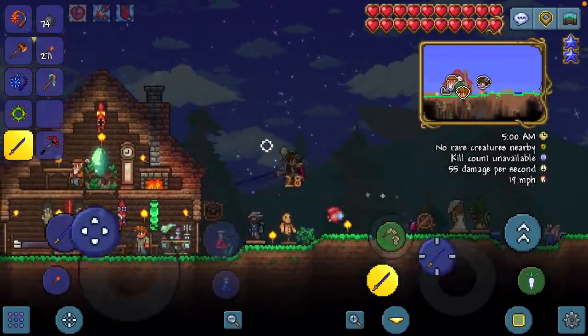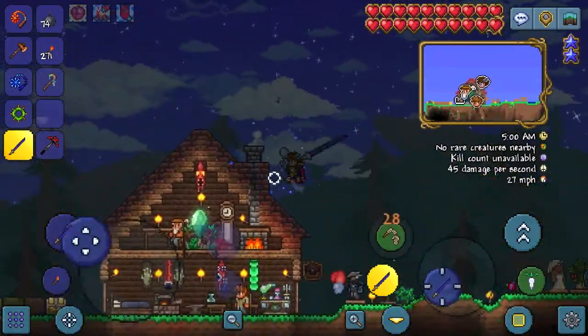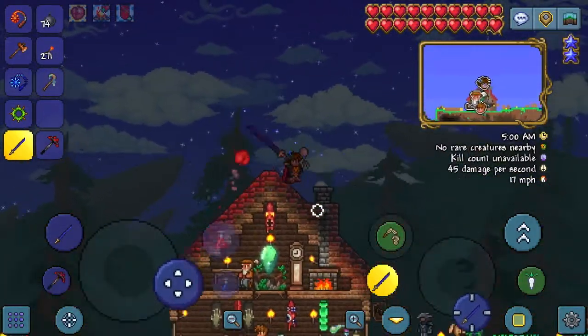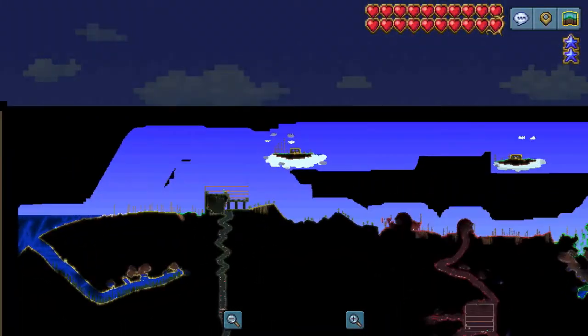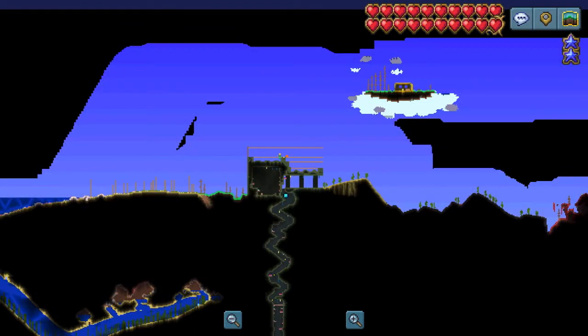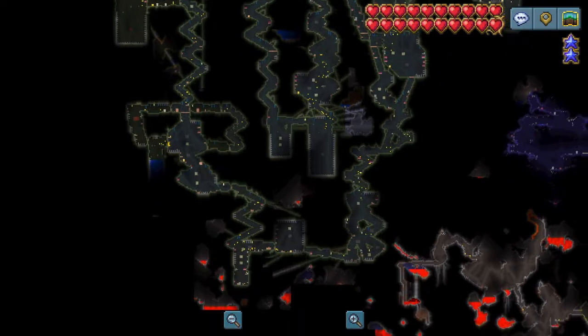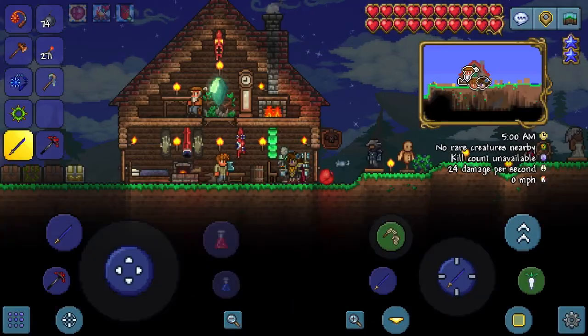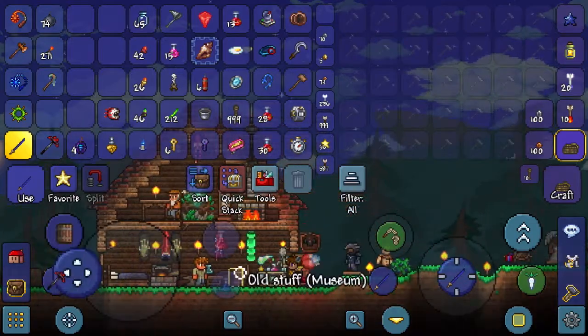Hello everybody, my name is BirdTheGamer and today we are back with another one of our 1.4 Zenith Quest episodes. So in the last episode you saw that we went up against the big bad boss Skeletron, Mr. Skeleton over here. Saved the old man from his curse, we went down into the depths — the deep dark depths of the dungeon — grabbed a couple stuff. I actually went there after the last video to kind of clean it out a bit more.